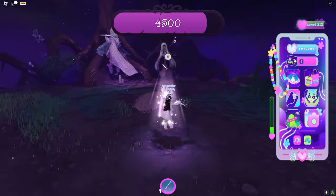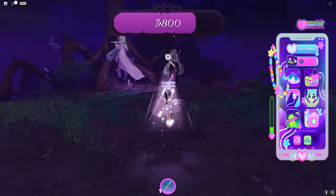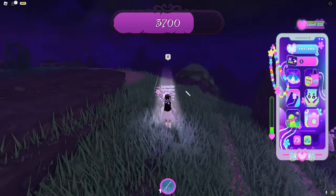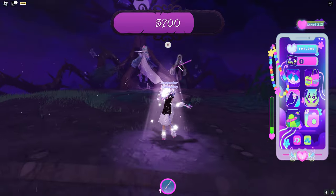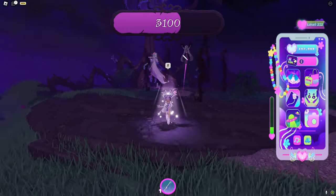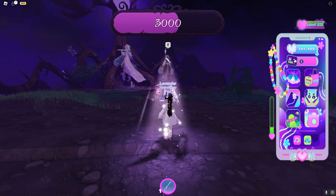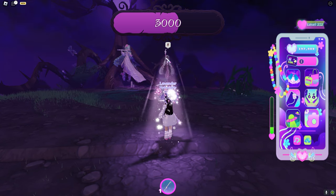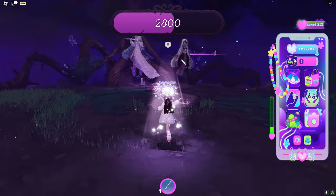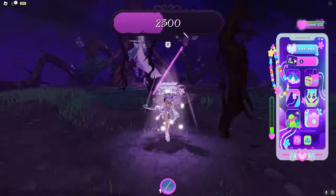Sometimes people say the health bar glitches and doesn't show the damage, but you are actually doing damage - if that happens just click until the boss disappears. If it takes a long time, get a little bit closer to her because standing far makes it hard to aim. The health goes down very slowly from a distance even if you're hitting her, so the hit boxes aren't always that accurate. Just come close and the health bar will actually go down - if it doesn't, just click until the boss disappears.